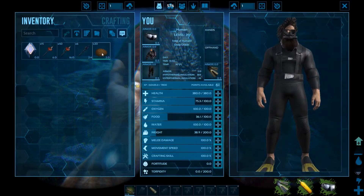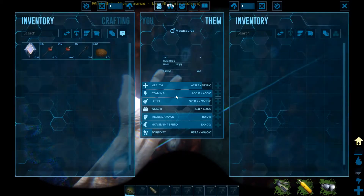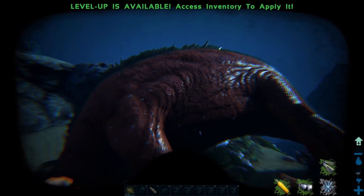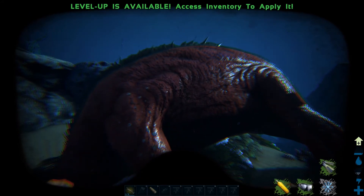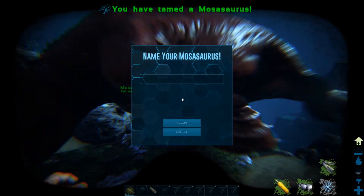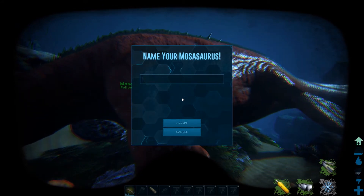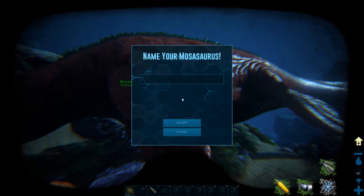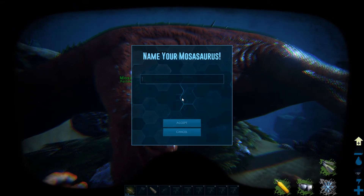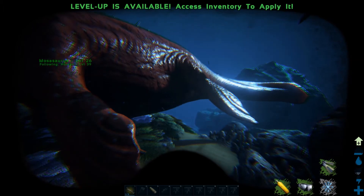We've got 20 Quetzal kibble and we're going to load it into this Mosa. Normally I would not suggest putting the kibble on right away like I did. I would suggest starve taming it instead. The reason is that while it's being tamed, it could get bit or shot during a fight, or it could wake up and you lose all your kibble. It's better to starve the dino out, then throw all the kibble on afterwards. Quetzal kibble is hard to make, so it's not worth losing it by rushing.